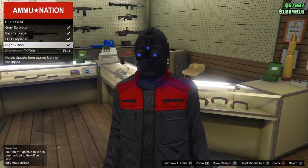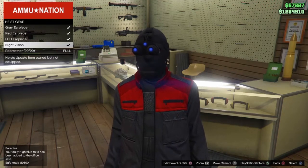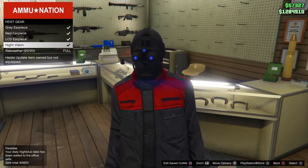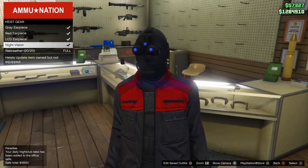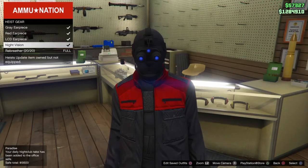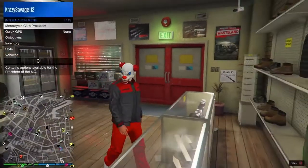You have to remove the mask part from the goggles so it's just the goggles. If you don't have this unlocked, you've got to do the Humane Labs heist. It says 'heist items' and all that — you've got to do that heist, and once you complete it, you'll get it unlocked.